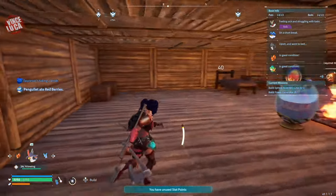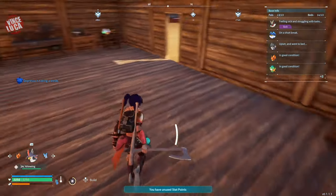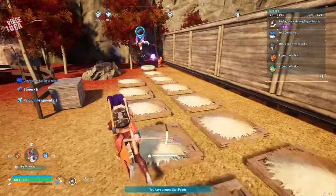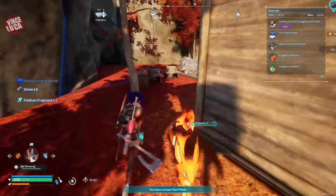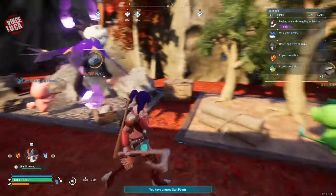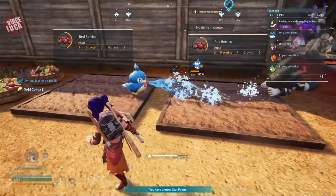Let's go to base building. The first thing you want to do is probably build a little cabin out of wood with a bed for you to sleep in at night, and maybe a fireplace so you don't get cold. You're also going to want to build some beds for all the pals that are going to be helping you at your base, and you're going to want to have a stone and wood farm to get those two resources.